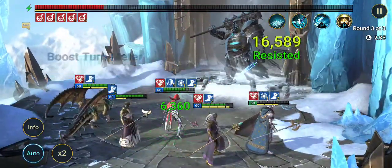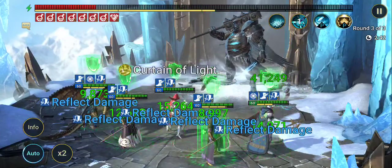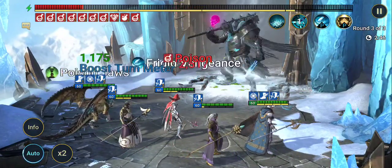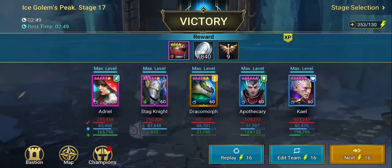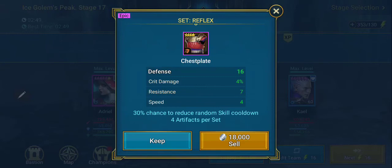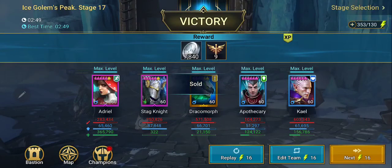Get a couple more poisons on him and it should be pretty good. Get a heal, get a decrease attack. Full health going into the home stretch here. Ice Golem 17 — I'm going to call this a victory right now. Look at that. Oh, I didn't even get a five or six star artifact though — what a joke. I'm going to sell that one because it's a flat stat chest plate.